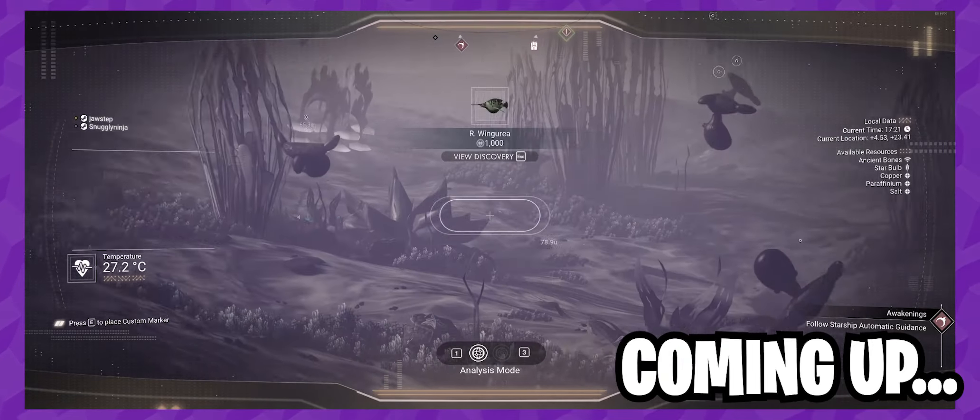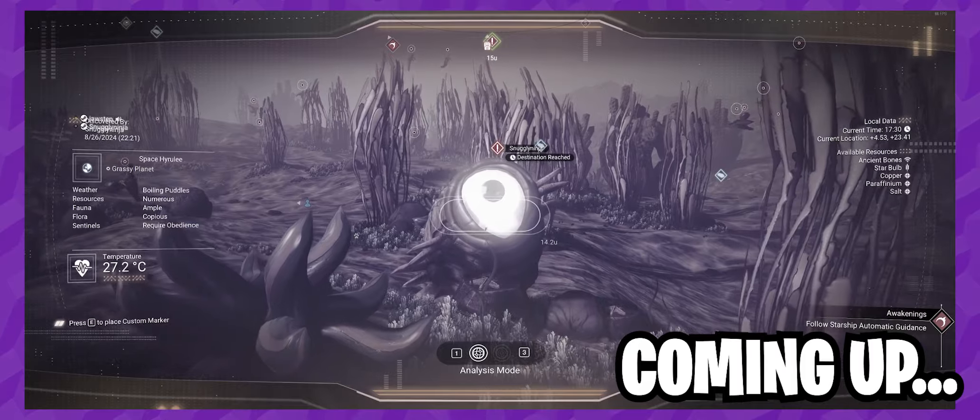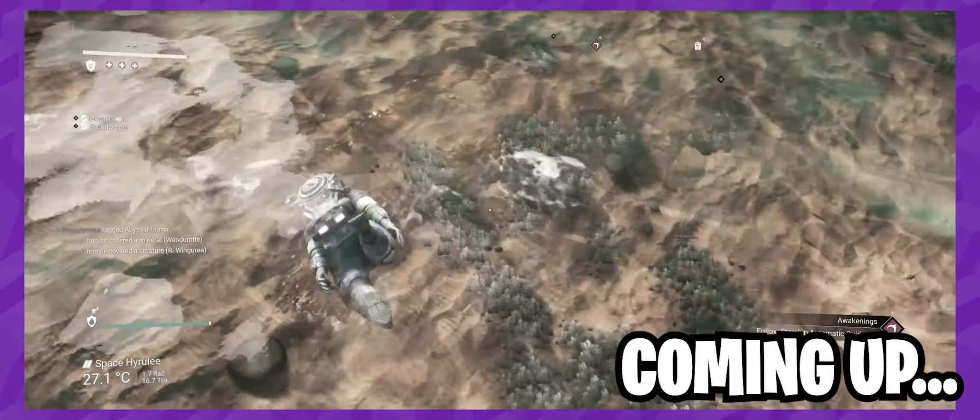Go towards that Abyssal Horror and just watch what it does. Like the pinecone-looking thing? Hello, sir! Can I scan you? Oh, gosh! I'm not expecting a jump scare.